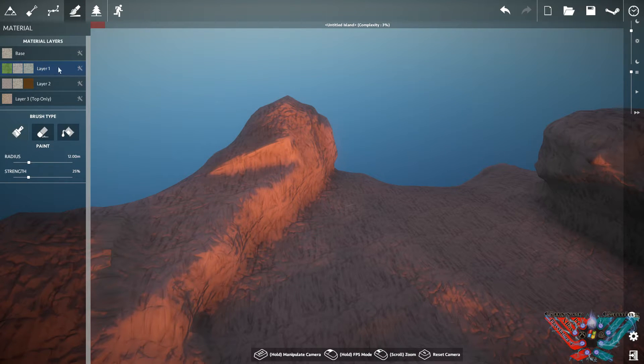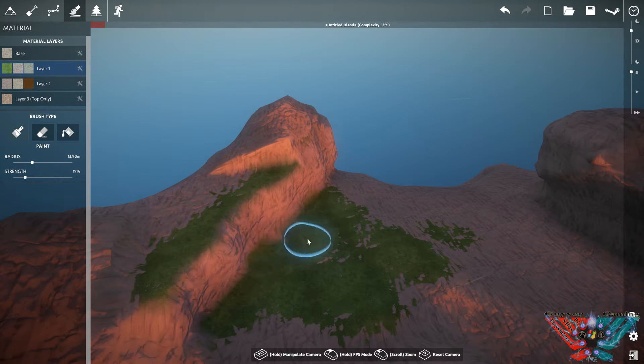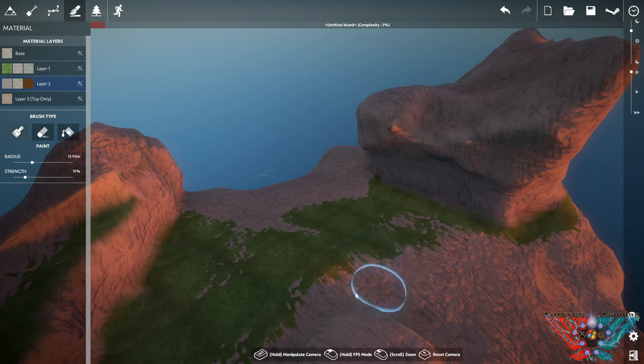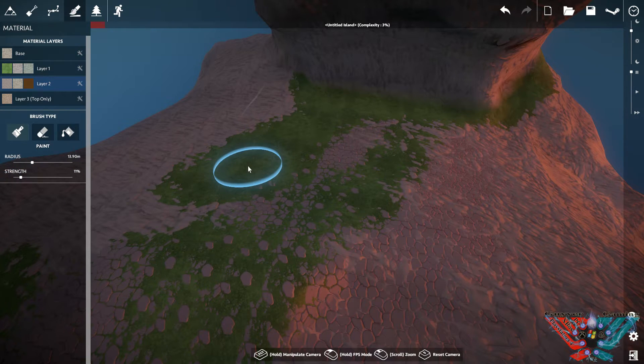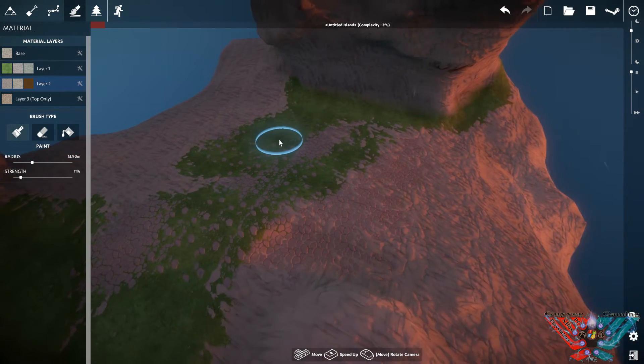All you do is set that up, and then just like the land tool, you set your radius and strength and go around painting, just clicking away. You can put some stone in there. Because it's layered you can adjust the strength so you can bring it through the grass or put grass over the top of it so it looks overgrown. Really cool, very handy if you're messing about with paths.